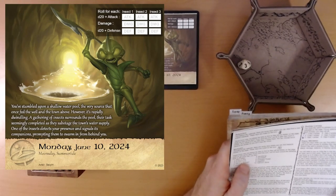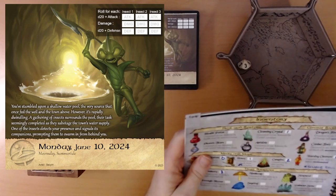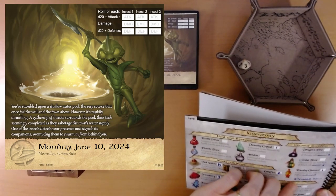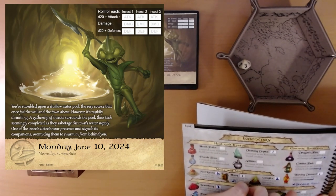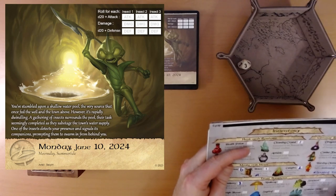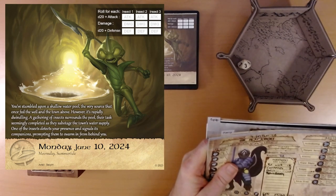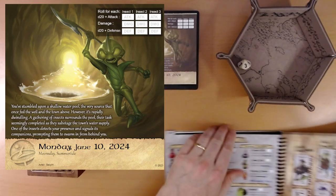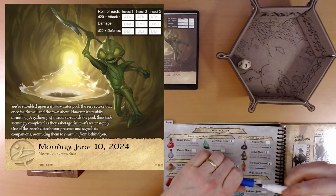Three — Combat Tonic. That's nice. What does that do? Consumed on use, add d4 to all attack rolls. Actually, they corrected this — it's d4 to a single roll. So we now have a combat tonic. That's excellent because we don't have anything that can really add to our attack. I've been wanting something like that for quite some time.